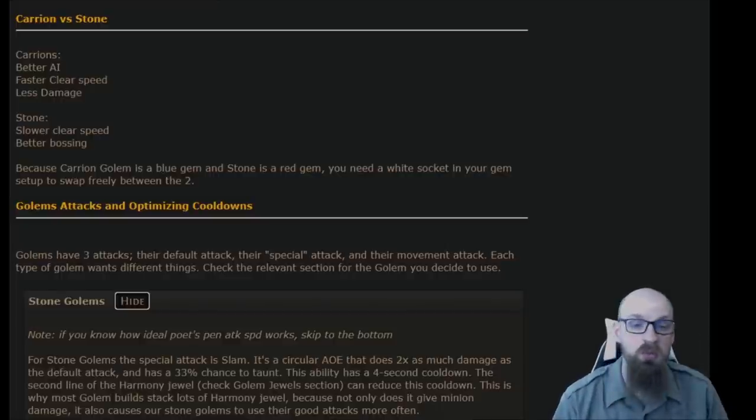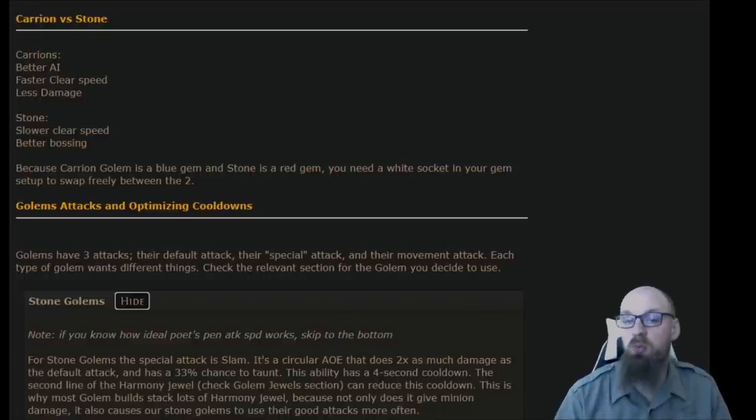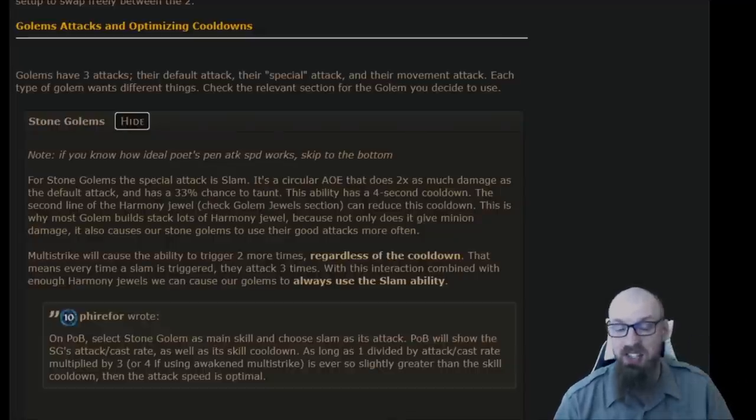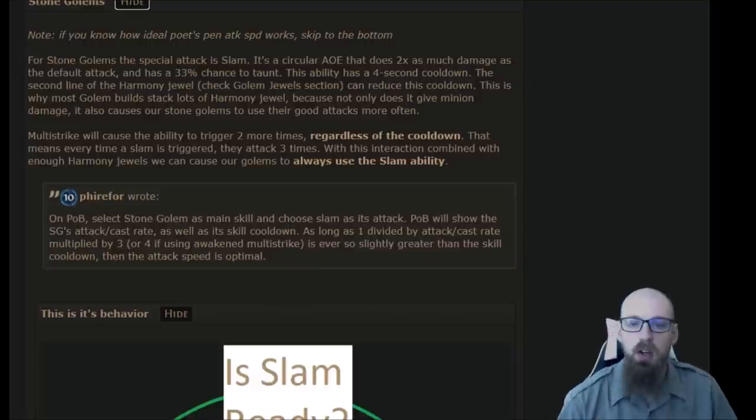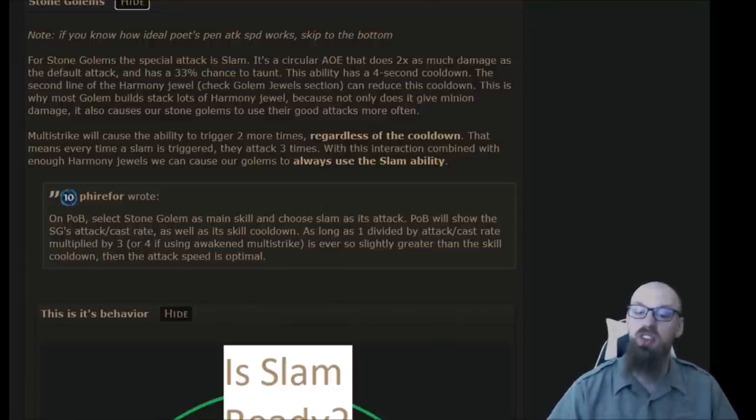There are two golem options: the more clear-oriented carrion golems or the more bossing-friendly stone golems. Golems have three types of attacks: a default attack, a special attack, and a movement attack. The stone golem wants to take advantage of its special attack — the slam — as much as possible. Skyscan describes it as a circular AOE that does two times as much damage as the default attack and has a 33% chance to taunt. This ability has a four-second cooldown, and the second line of the Primordial Harmony jewel can reduce that cooldown.